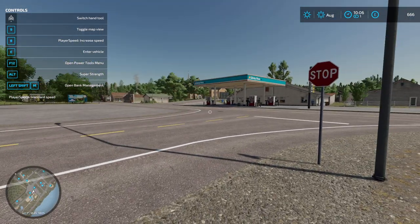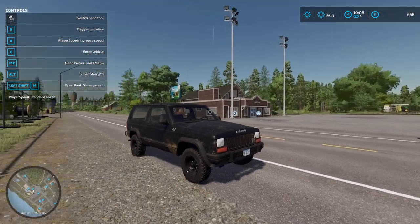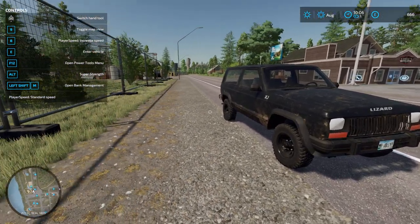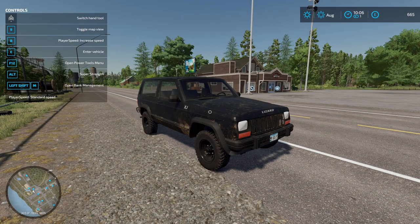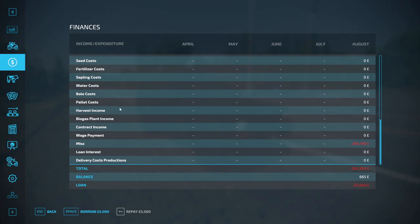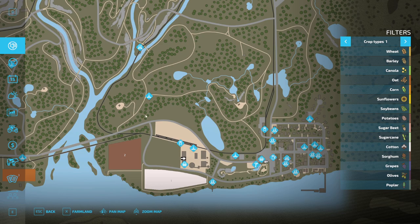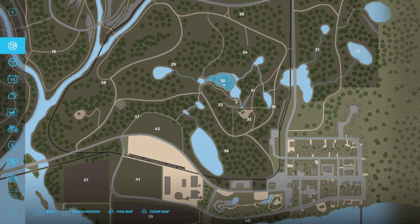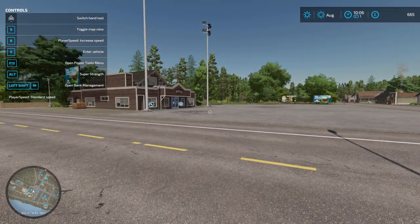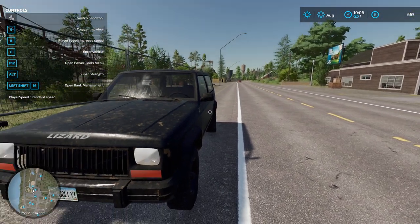Hello again everyone, thank you for joining me, hope you're all well. So a new map, a new start - this is Silver Run. This is our Jeep and all we have to our name is a chainsaw, this Jeep, and a plot of land. We've also got a 25,000 pound debt because of this. The only bit of land we own is plot 30, and we had 666 quid but it's just gone down.